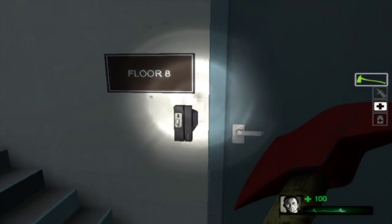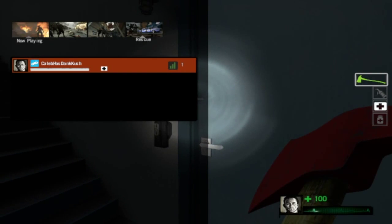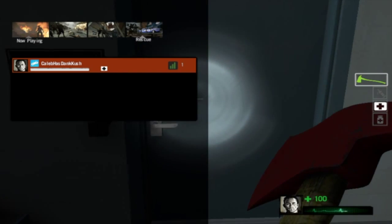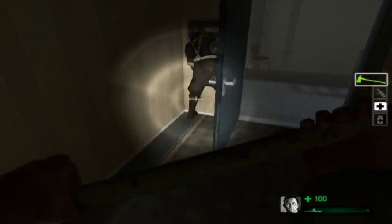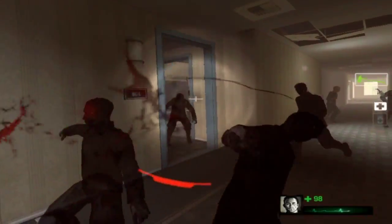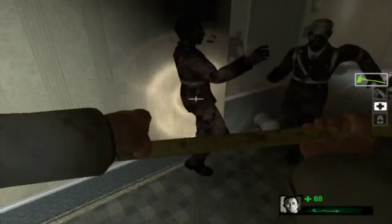Yo, what's going on guys, it's Spex here and today I have a speedrun of Dead Center — the first part of Dead Center. I'm using an Axe mainly the whole way through, but then I do get an SMG. If you guys enjoy this, don't forget to leave a like, comment, and subscribe. I'm also playing this on Advanced difficulty, and I'll see you guys in the next episode.